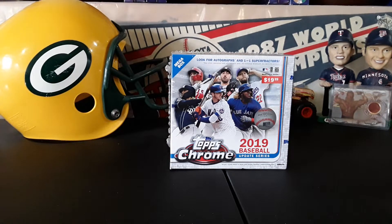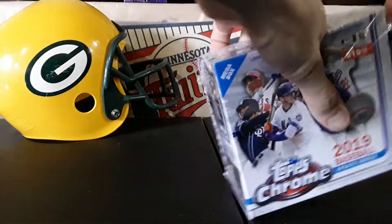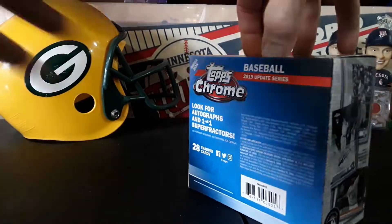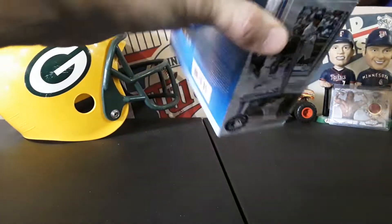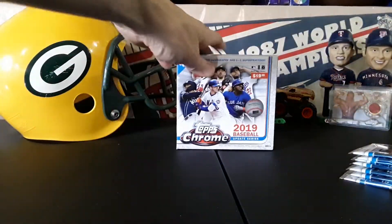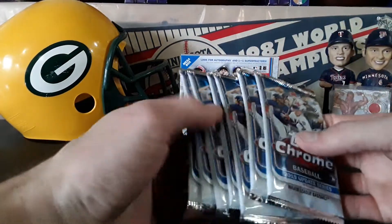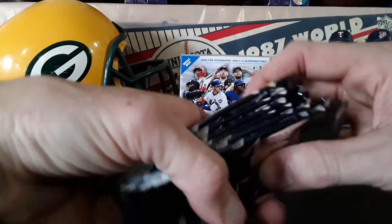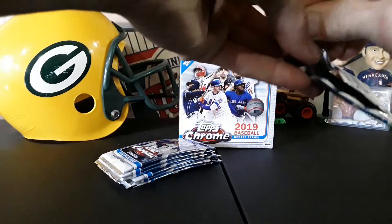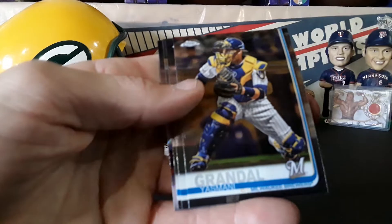What's going on everybody, back with another rip — 2019 Topps Chrome update mega box, you guys have all seen them. Baseball is over, it's kind of sad but spring is around the corner, we just got to get through the winter first. It's cold in Minnesota already, not gonna complain, I don't mind the cold, but it's pretty cold and it's not even Thanksgiving. These cards are super bent already, so let's see what we can get.